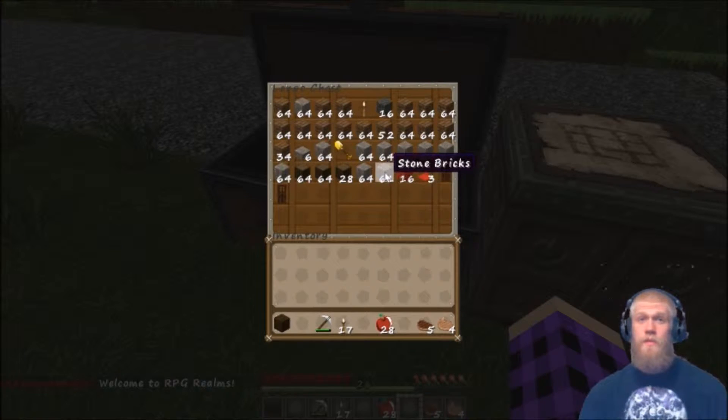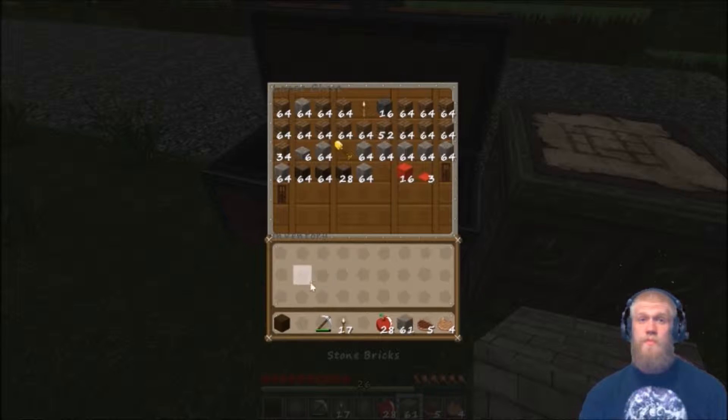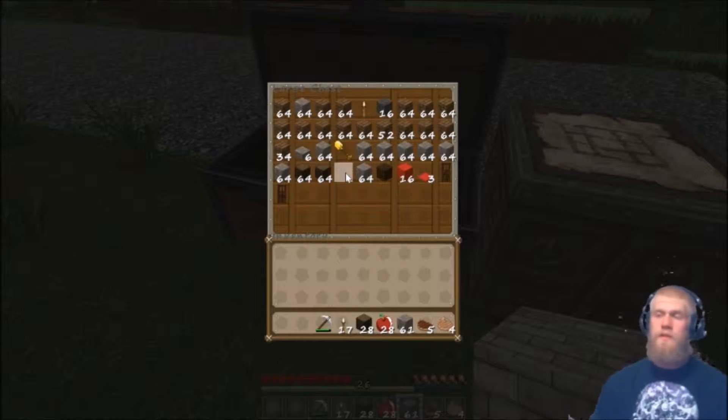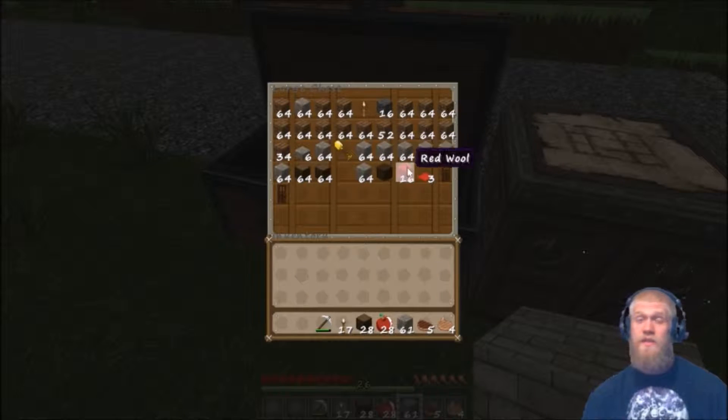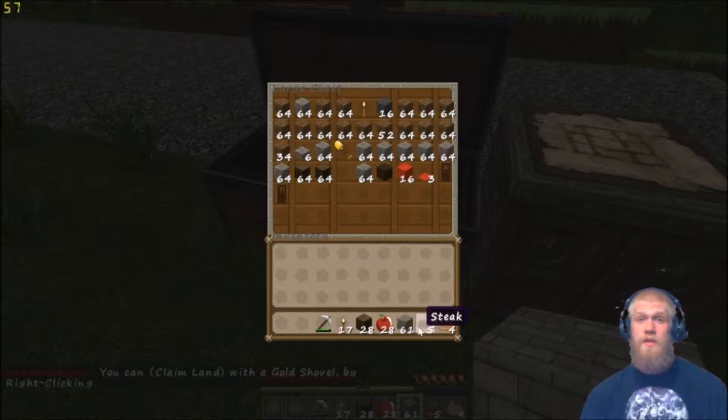First things first, what we'll do is we'll grab some of these stone bricks, put the dirt away, grab a couple dark oak wood, which I did get from the oak that is in the little city over next to us — it's kind of a work in progress, not completely started yet. So I'll just grab stone bricks and dark oak wood.